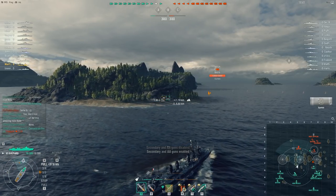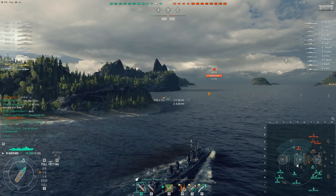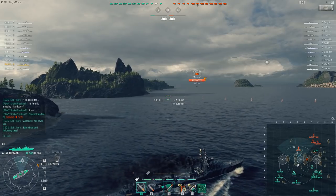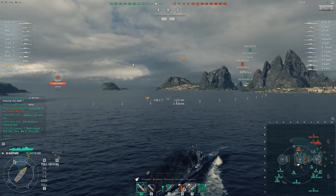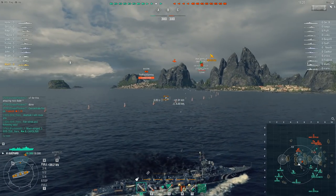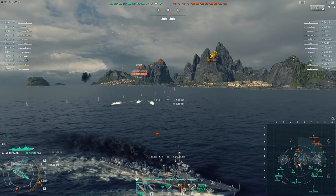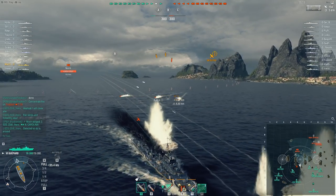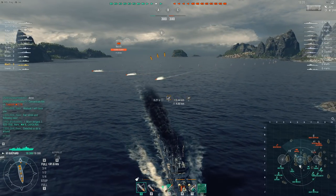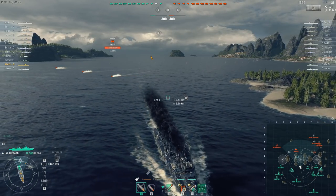Mostly it comes down to a question of timing. If these ships had been introduced into the game a year ago, before the aircraft carrier rework, while they still wouldn't have been easy to play they probably would have been quite fun and moderately effective. However, they've been introduced after the CV rework - right at the time when aircraft carriers are shitting all over destroyers. They've introduced a line of destroyers more vulnerable to being spotted by carriers than any other, and they don't even have a smoke screen to hide in.